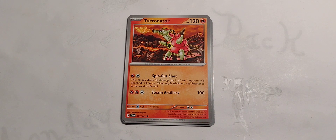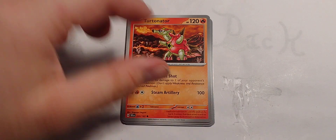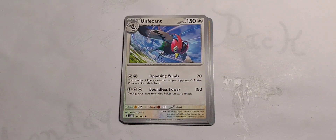Turtonator! 120 hit points, fire type. 1 fire, 1 colorless — Spit Out Shot: this attack does 40 damage to one of your opponent's bench Pokemon, don't apply weaknesses or resistances. Don't be a jerk like that. 2 fire, 1 colorless for Steam Artillery — 100 damage. Not like steamed clams, which are just a tasty Albany treat.